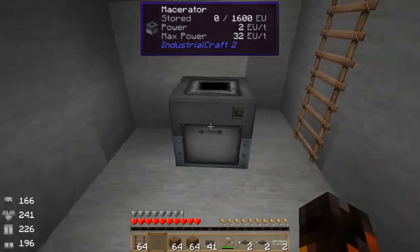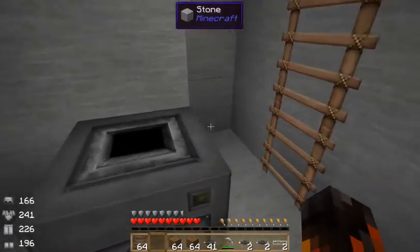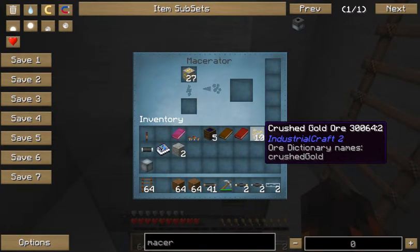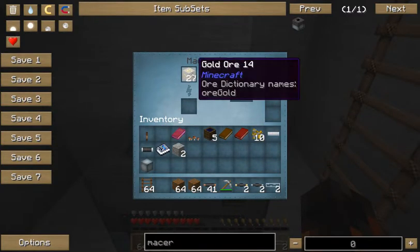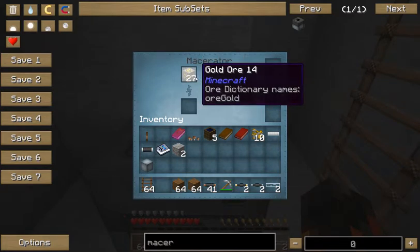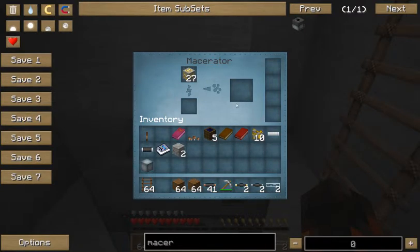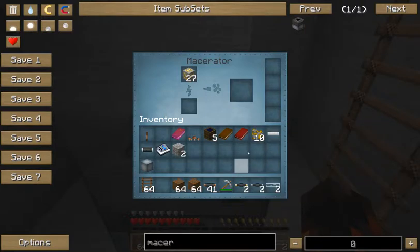So what is a mace raider? A mace raider is a block from Industrial Craft 2. Basically what it does is you put in gold ore or whatever ore you have and it makes it into crushed gold ore. For every one block of gold ore — this is amazing, I promise — it turns it into two crushed gold ore. You can then pull it out, throw it in a furnace, and turn it into two gold ingots.